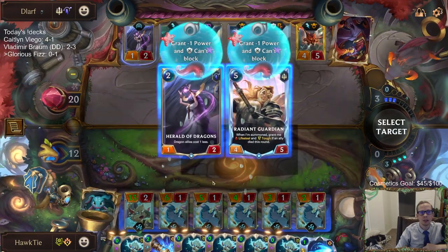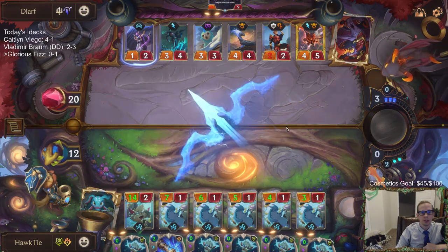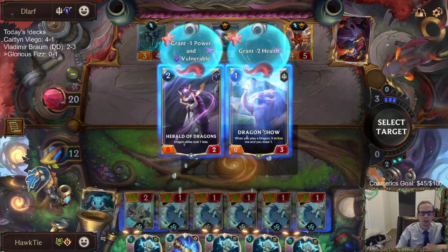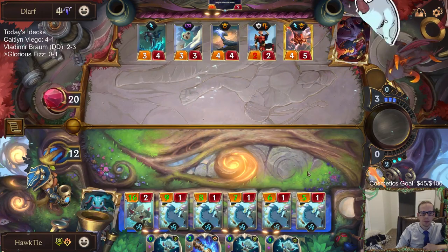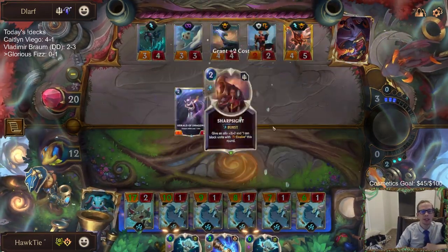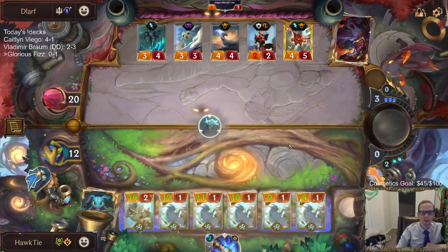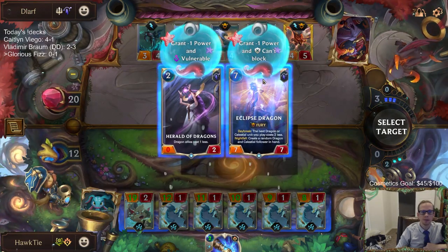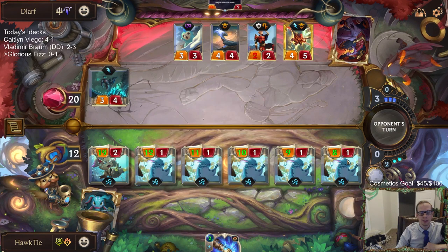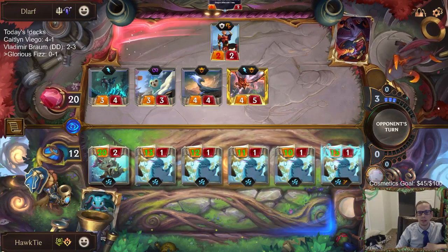I want this thing not to be able to block — good, make it not block. They can have four blockers, we've got six attackers. This is why whenever we're sitting there doing nothing for a long time — this is why we need Glorious Evolution. Glorious Evolution is absurd with Otterpus. They can block four and take the rest, and that's game.